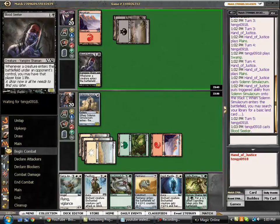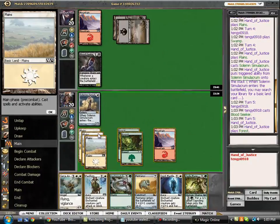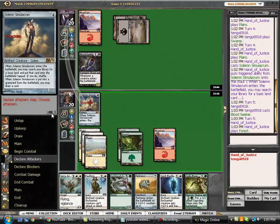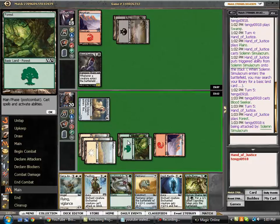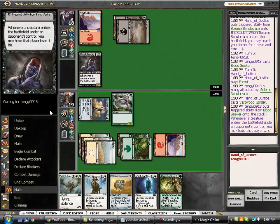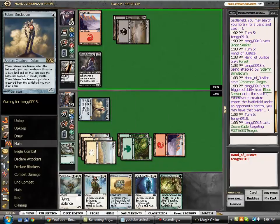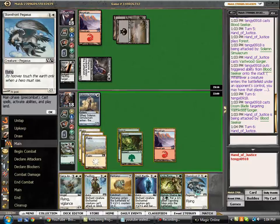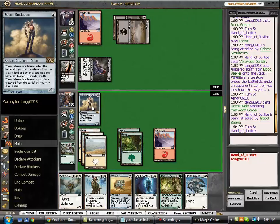Bloodseeker is actually quite good against Pentavus. And the Jade Mage - that's a pretty nice play actually. So here we're just going to bash, drop our Gorger, try to get aggressive, see what he does. If he's got the Doomblade he'll most likely use it here, but we still want to be mana efficient. Most likely he does Doomblade here - and yep, there's the Doomblade. Opponent still stuck on land. So at this point we are probably just going to go ahead and drop down the Serra Angel, just keep bashing, stay aggressive.